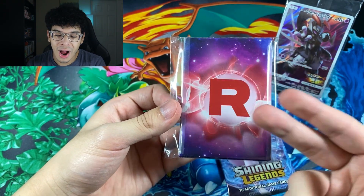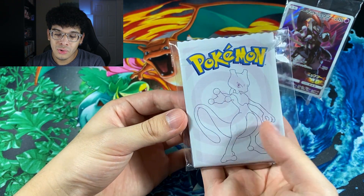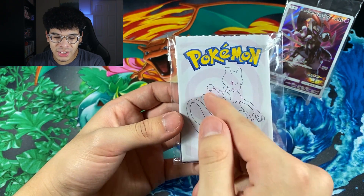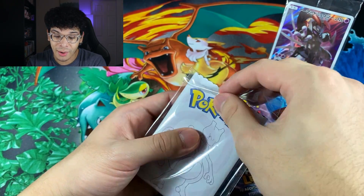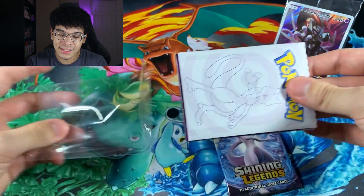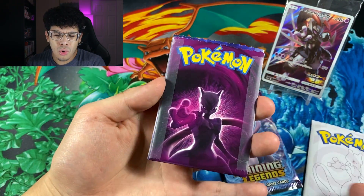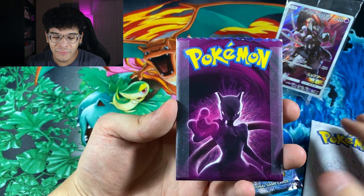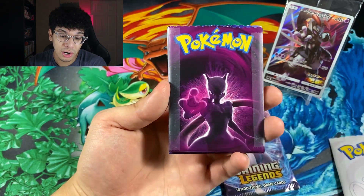We got a Team Rocket background right here. Let's look at the front — oh, we got a Mewtwo. Is that a Target sign? I feel like I'm legit at Target right now. We got several packs in here. One of them is a Mewtwo pack right there. That is beautiful, man. This one's just plain white and apparently it's from Target.